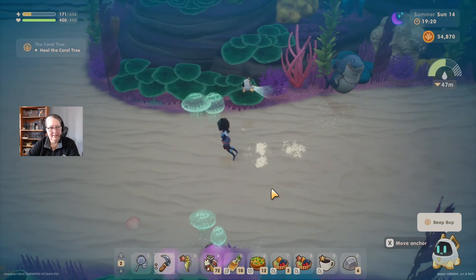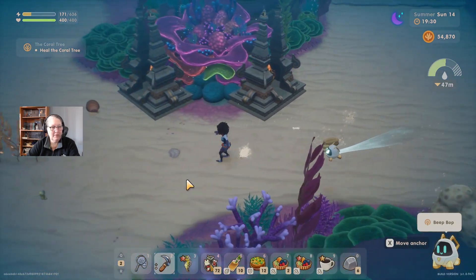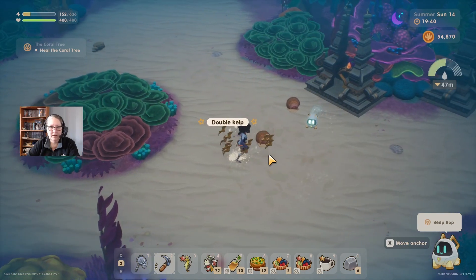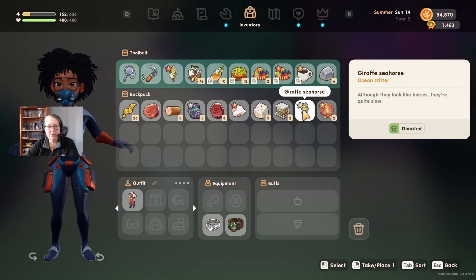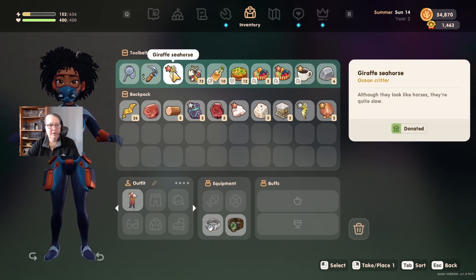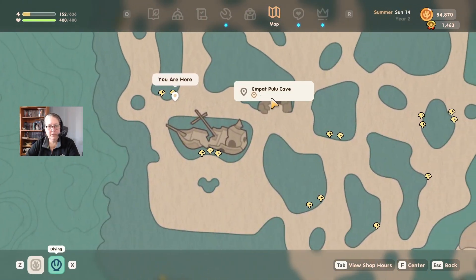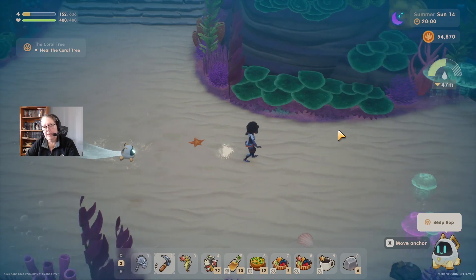Grab that thing - a giraffe seahorse! Was that one of my missing ones? Maybe I caught it before. Let's check - yeah, we donated it already. Giraffe seahorse in bronze and silver, and I have two more rows of backpack. It's only 19:50 - where do I need to go next? But Pulu Cave - why don't we zip along to Cave 40? I now have a fast travel point - nice! I can enter it, I'm not sure if I want to enter it but I've never been in... okay, we've got a lot of cleaning up to do.